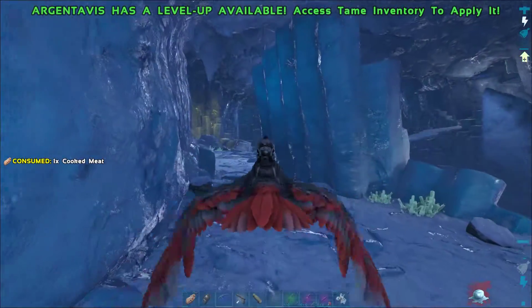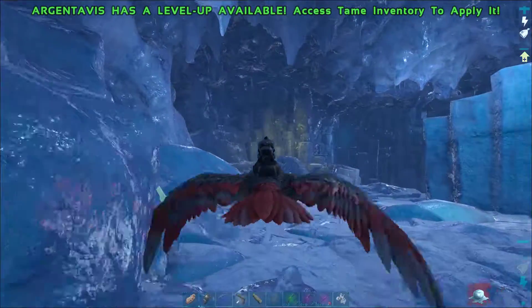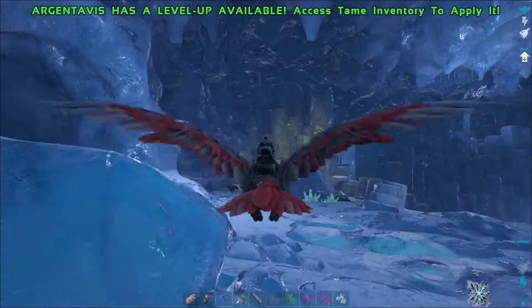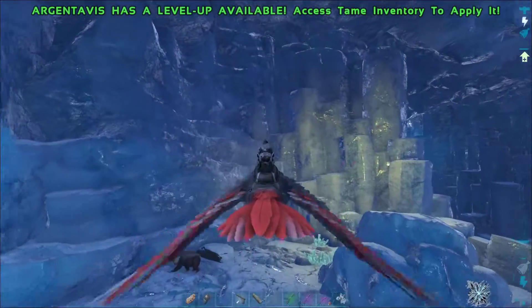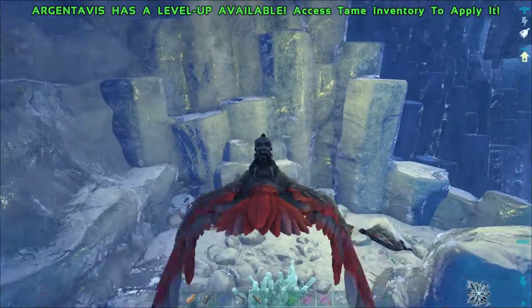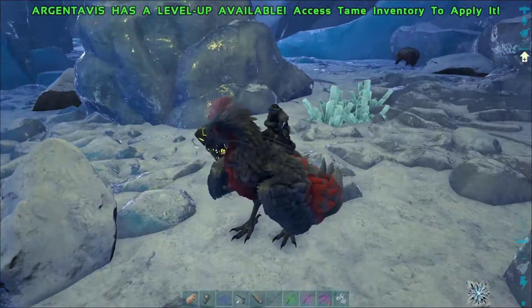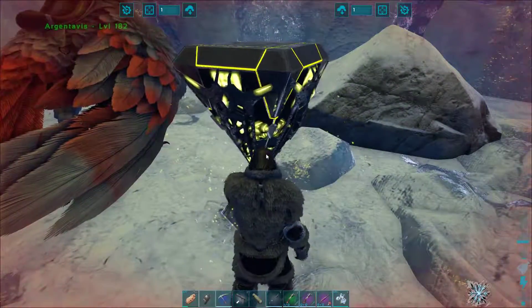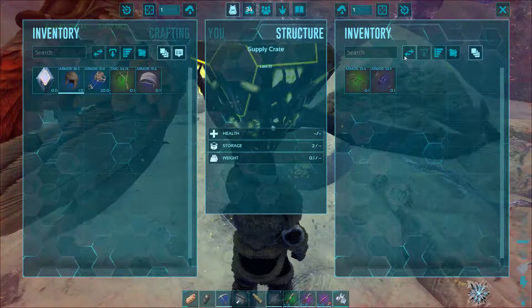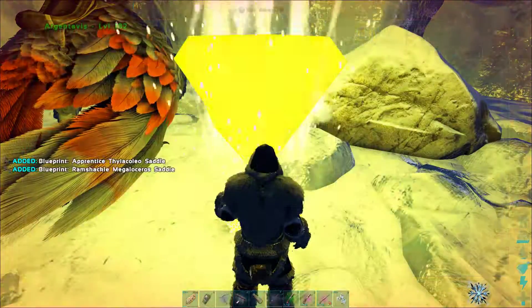For the third one, continue further in on this ledge to the end. You will pass the tunnel to the next part of the cave, but you will go straight to the third loot crate. It's at the end of the ledge. In it we found two blueprints for a saddle.